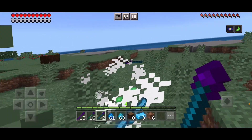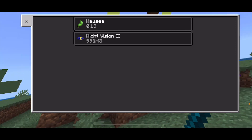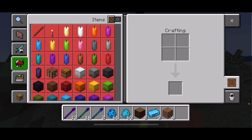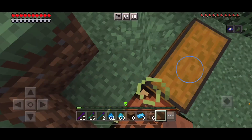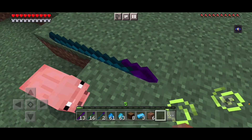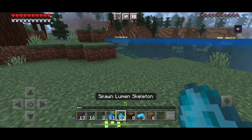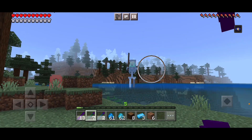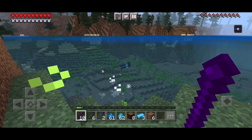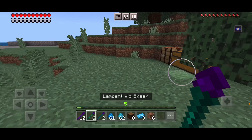There we go. The nausea — fifteen more seconds, I'm just gonna stay in here until it's over. Once you throw the spear, you cannot retrieve it. So throwing is the most effective way to use these spears.